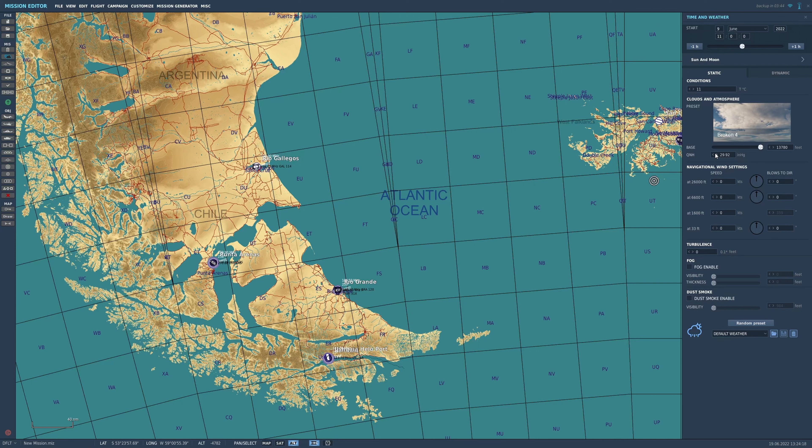QNH is the pressure setting. If you set this lower, there's more chance of it raining, for example, or you get more cloud. I usually just leave it on whatever the default is for each of the presets.